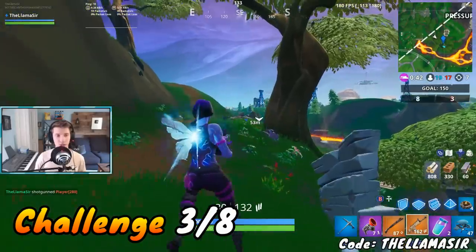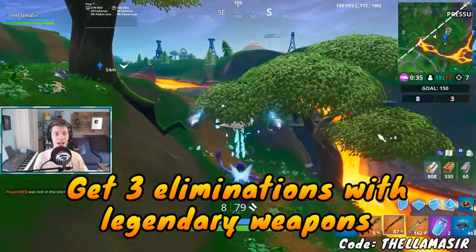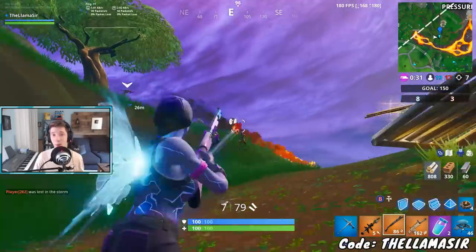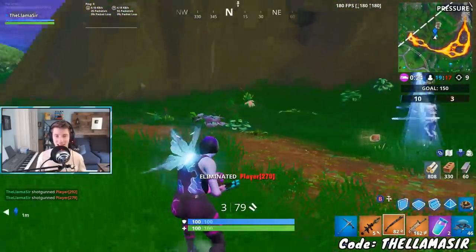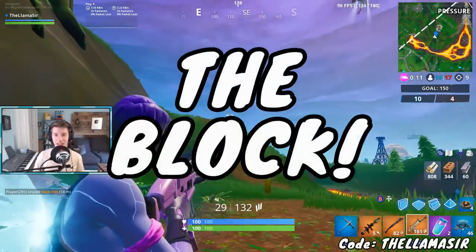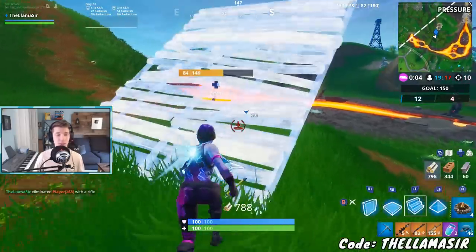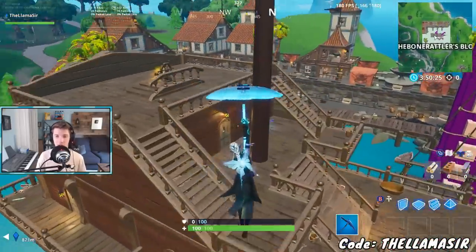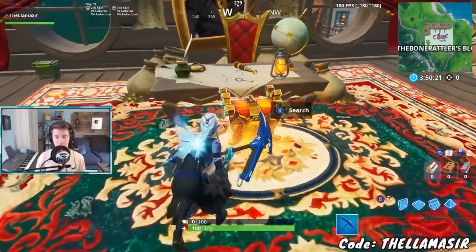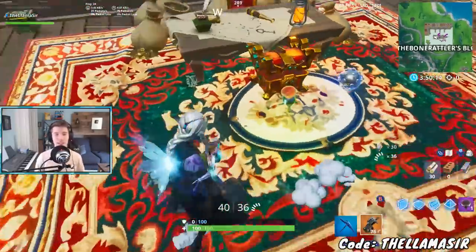The next challenge is Legendary Weapon Eliminations. I have two different ways to get Legendary Weapons. The first is by going to The Block — that location has a specific chest I like to call the Legendary Chest, because it always, 100% of the time, spawns a Legendary Weapon for you to use and get eliminations with. For example, one of the blocks had the Legendary Chest inside of a pirate ship. Each time the block changes, it'll have a different location for that chest, but if you find it, it always drops a Legendary.